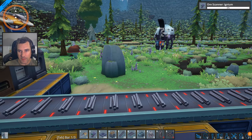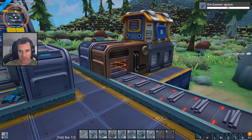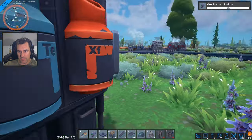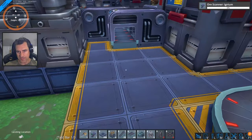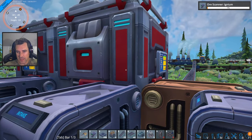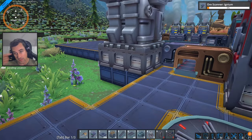Hey everybody, welcome back to Foundry. The rods are flowing over to our science machines where they're being turned into science, which is what we have to deal with right now. I built my science in a weird way and only one machine can reach the output for my science machine. This one is making blue science packs and it's going into here, but I have no real way to get an output from this one over to there, so that's what we're going to deal with.